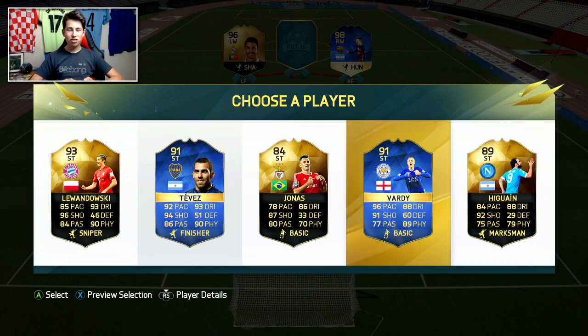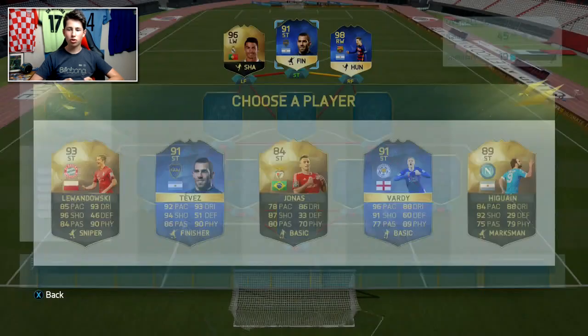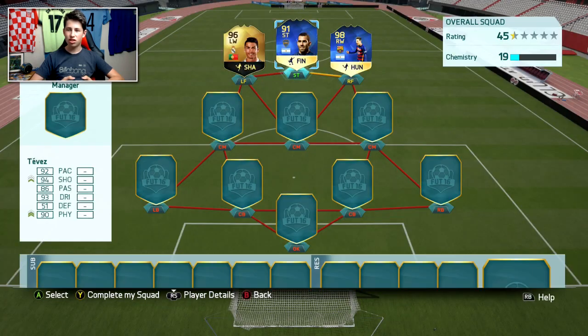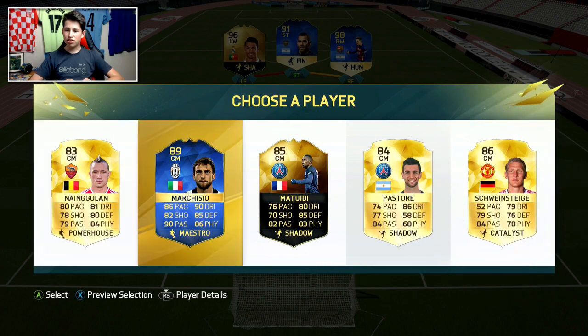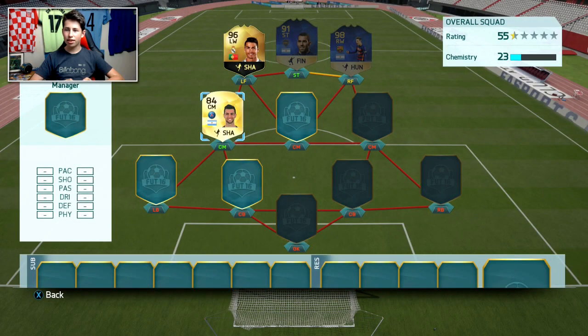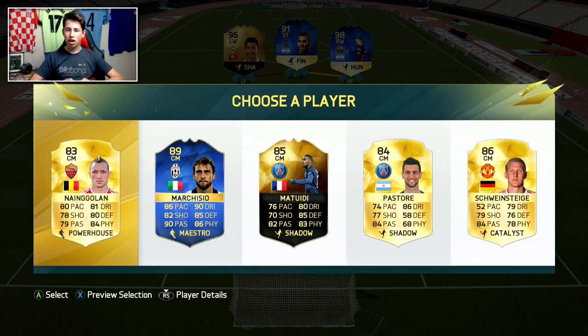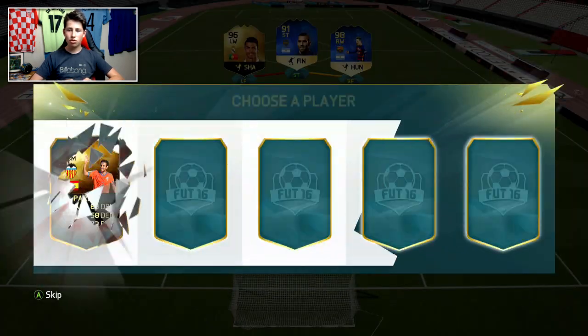Up front I was hoping for something like a Hernandez new Man of the Match card, but we get 93 Lewandowski or Tevez. I haven't used Tevez and he looks insane, so I'm going to take Tevez to get that link to Messi. Moving into the midfield, we get Marchisio and Posture — Posture gets a link to Messi, but I'll take Marchisio because he's a great player.